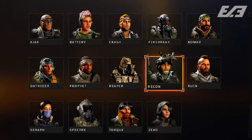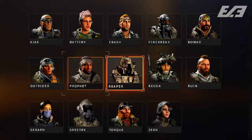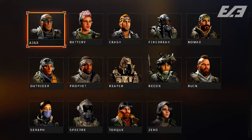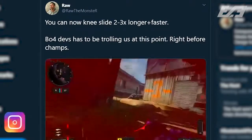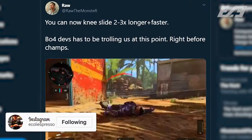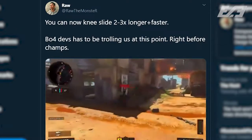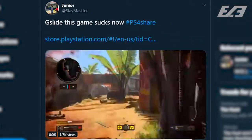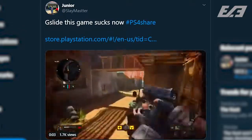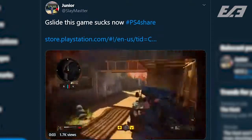Other MP adjustments include a further correction to sliding issues for Ajax, Outrider, Reaper, and Serif — finalizing fixes to the specialist slide issue. It essentially brought back the G-slide from Black Ops 3 into Black Ops 4. While it was a cool feature, it was never meant to be there, and with Call of Duty Champs this week, a big movement bug like that was certainly a concern.